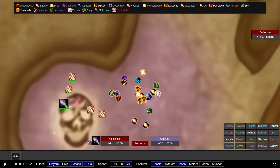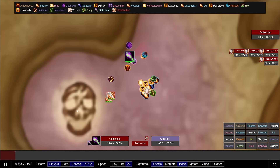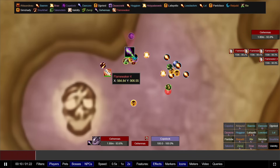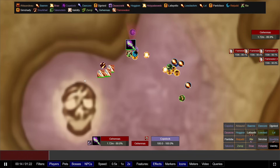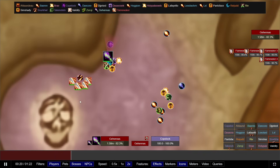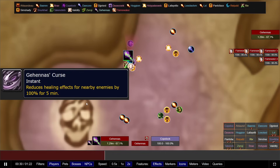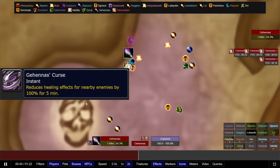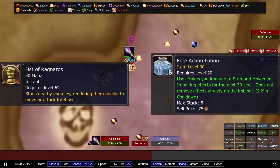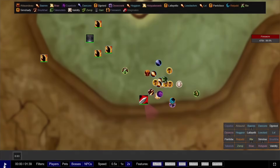Gehenis. For this fight, I recommend following the same strategy as Lucifron, having an off-tank pick up the adds and having DPS focus down the boss. You can choose to cleave the adds down, however, since they do not heal themselves like Lucifron, but I recommend to secure that kill by just single-targeting the boss. The only thing worth noting is the decurse is the primary reason you're going to wipe on this fight, so decurse this immediately as it will reduce your healing by 100%. You can also pop a Free Action Potion to avoid the stun from the adds. Move out of the rain of fire and you should be able to kill this boss, no problem.